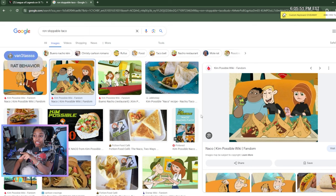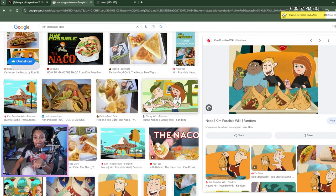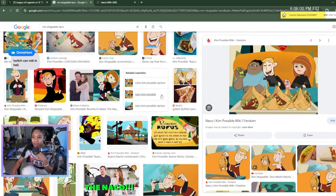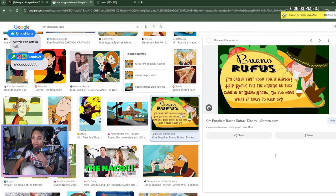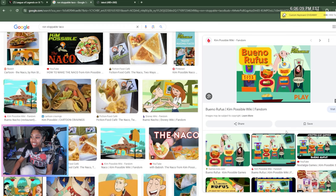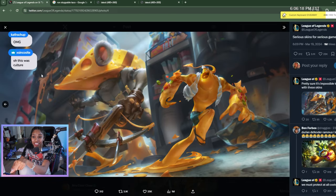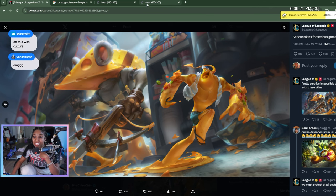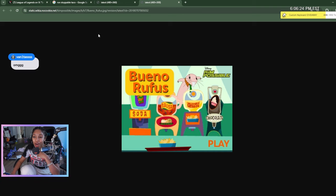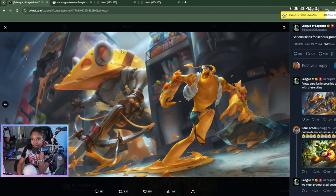It's giving me that little game you used to play on Disney where you got to make the orders. That's what it's giving me. Oh my gosh, what was it called? Yes, this was it! If you see the salsa and the cheese little things, and you see those in the back with the cheese — bro, it's giving. This is exactly what it's giving. Bueno, Rufus. They're giving me Toy Story. They're giving me Kim Possible realness. And I'm here for it.